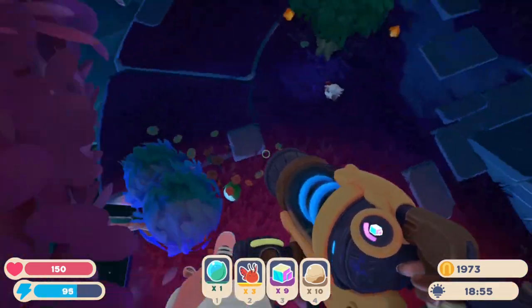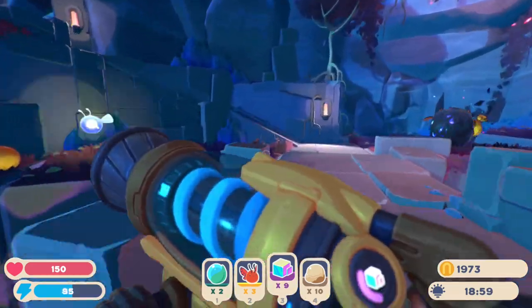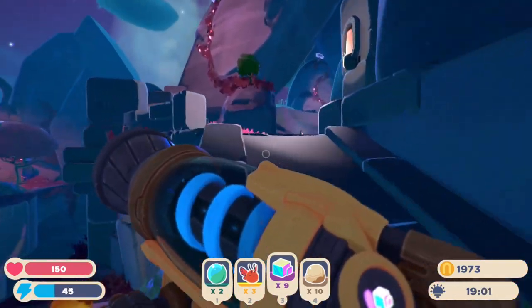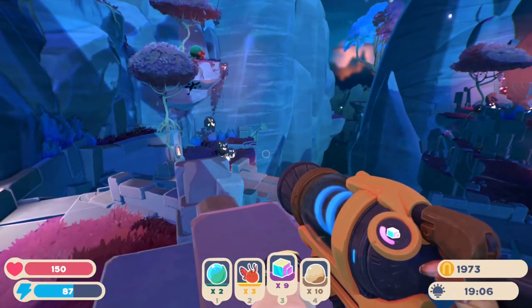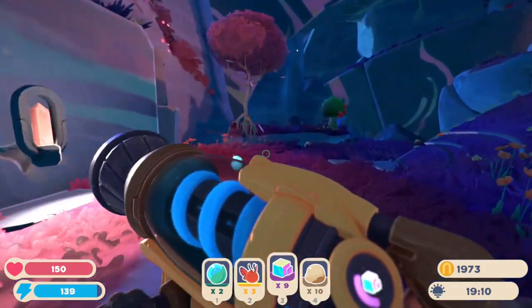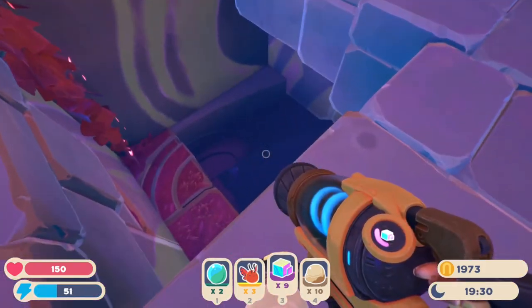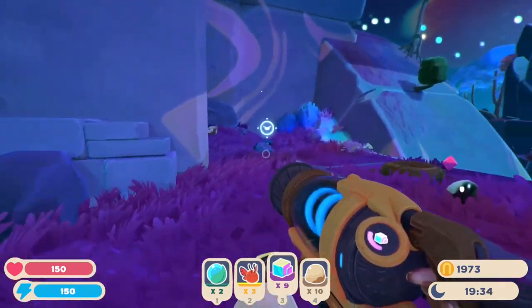I bet the nectar drops from these flowers — yeah. We'll just grow the nectar at home. We're going to have to buy a new expansion to the farm because I want to grow nectar. Maybe we combine the bats and the nectar — two flyers together. Slimes explode out of there. Wait, that goes down. A map fragment — there we go.